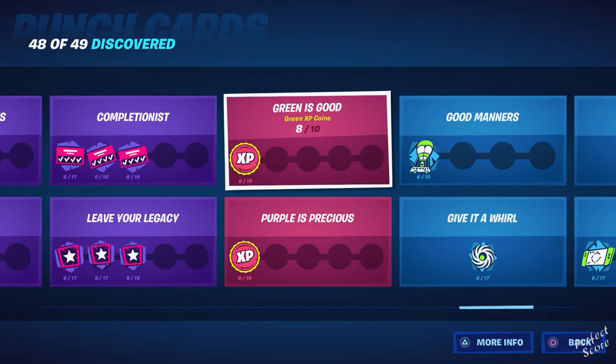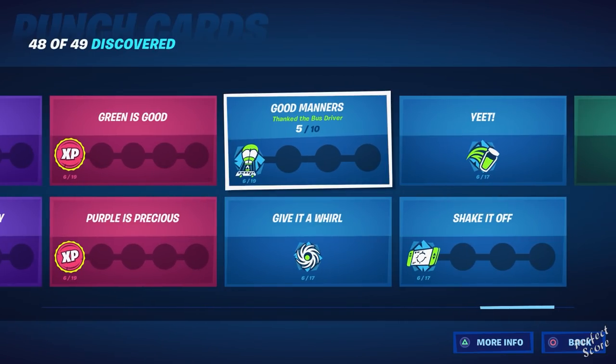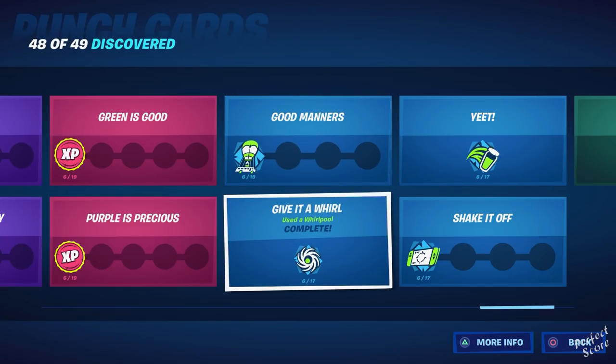Green is Good is collecting green XP coins — I made a video showcasing all the week one XP coins on the map, so check that out if you need help. Purple is Precious is the same but for purple coins. Good Manager is thanking the bus driver — on console you press arrow down at the start of a match; on PC I think it's the emote button. Give it a Whirl is using a whirlpool; most of you likely already unlocked this from week one. Find whirlpools around the map, swim over to one, and let it launch you up.